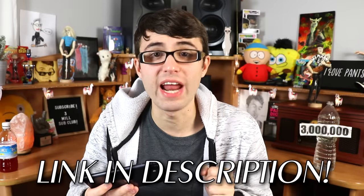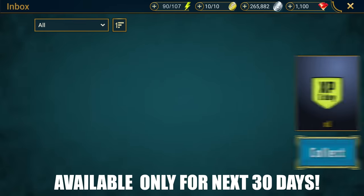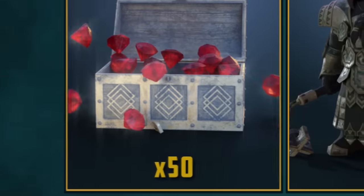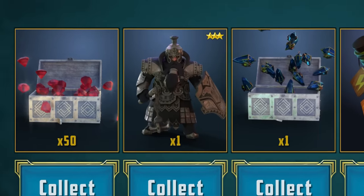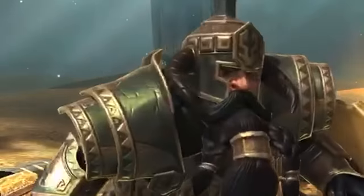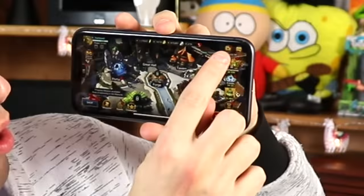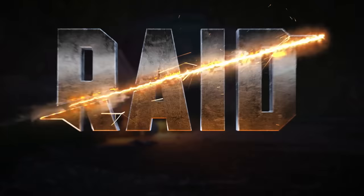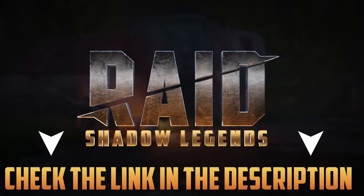But if you wanna do it, I'm gonna give you a huge head start. If you hit the link in the description and you're a new player, you will get an XP booster, some energy refills — or in-game coffee — an ancient shard, 50 gems, and your own void champion, Bulwark. I can't even get him because I'm not a new player. And all these gifts will be waiting for you in the game, right here on this little treasure chest. So download it right now, y'all. Thanks, Raid Shadow Legends, for sponsoring this video.